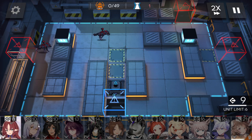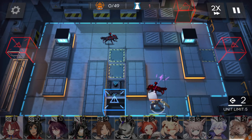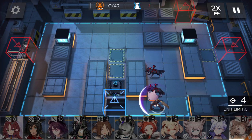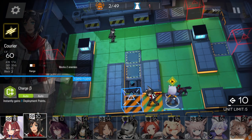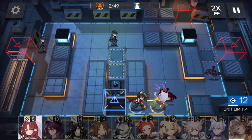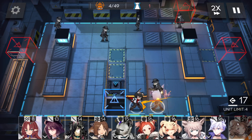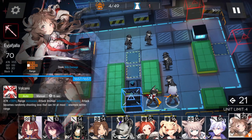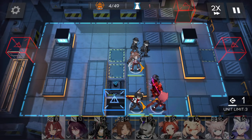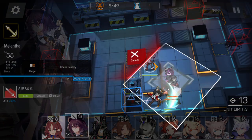First of all, deploy your vanguard on this position. Count out: six, seven, eight, nine, ten — then place your other vanguard. Wait for DP and deploy Aya on this position. Get DP, then place your duelist guard here, facing down.